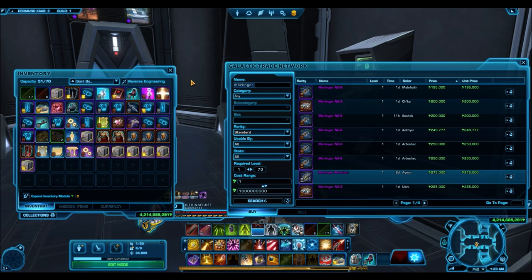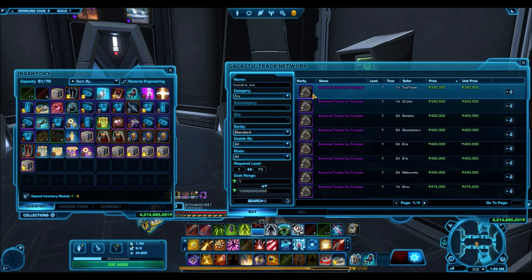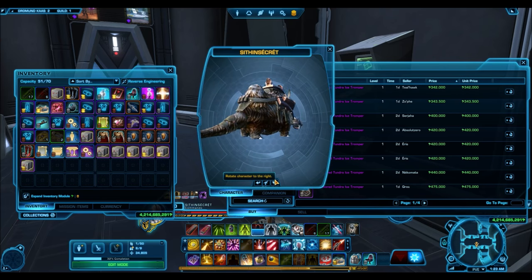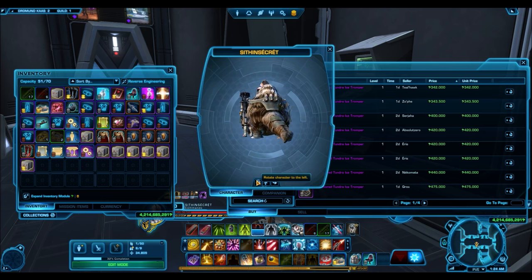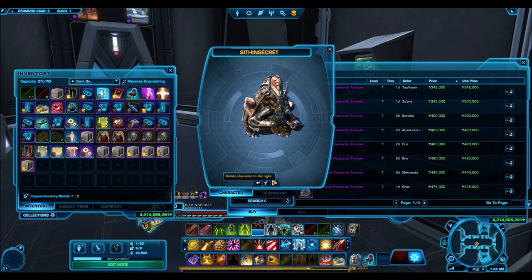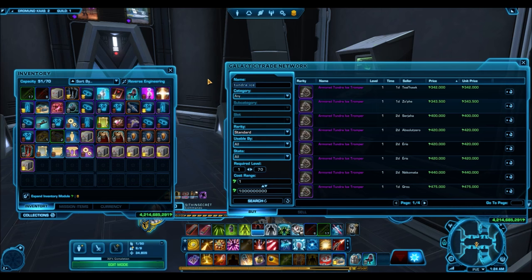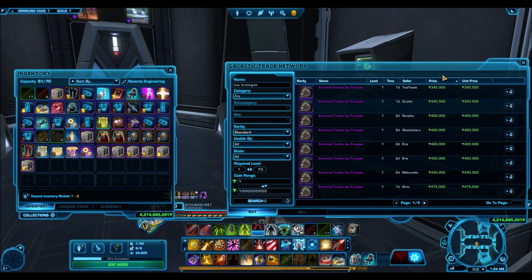We have the Armored Tundra Ice Tromper — this is one of the bigger beast mounts you're going to find. Aside from the voranticuses and the rancors, these are probably the second biggest mounts you can find. At around 400k, that's pretty cheap for a mount of this size — I've found that the bigger the mount, the more it actually sells for. This one's very new, so it's probably only going to last at this price until the cartel pack it comes from gets embargoed and it gets a lot more expensive. The only other version of this is from the Shadow Packs and that one sells for upward of a million credits.